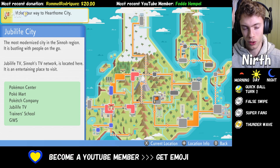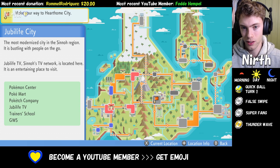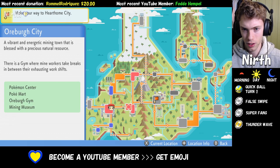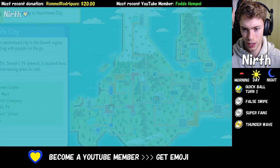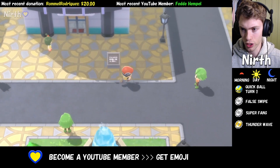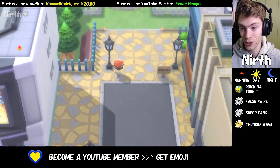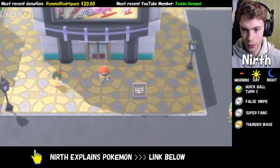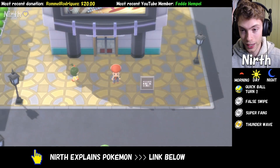The earliest point in time when you can get this Manaphy is in Jubilife City after you've beaten the Gym, because then when you come back to Jubilife City the Team Galactic Grunts all stand here, and after you beat those the Clown over here will just go away so you can enter the building.